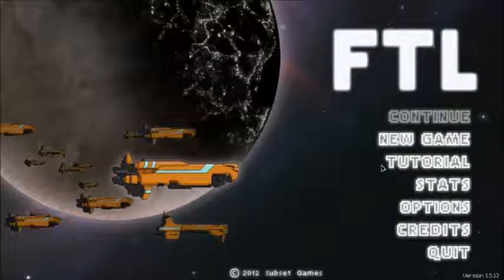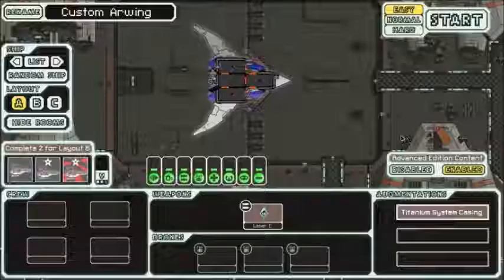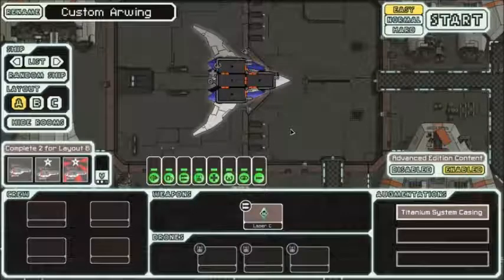Greetings, Meatsacks! Catatonic here again with another game of FTL: Faster Than Light! Time to tip the scales in the favor of Mantis Charlie's and Charlie Hive! The ship I'll be flying today has been made by the foolish Meatsack Genkool. It's called the Arwing, like that ship from Star Fox. You remember that game? Of course you do! There's a remake coming out shortly!